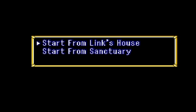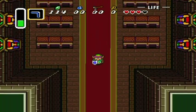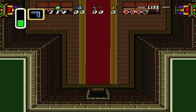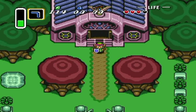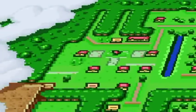Now I've got a choice. I'm going to start from the sanctuary, because you know where Link's house is. The sanctuary is this place where Zelda can easily be found. I'm just going to go and follow the path over to the left, hopefully getting 130 rupees along the way. You'll see why.